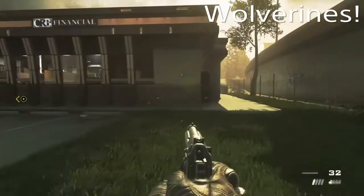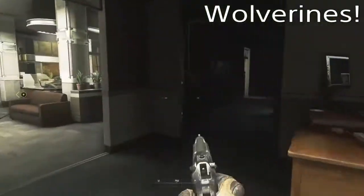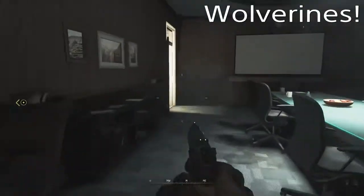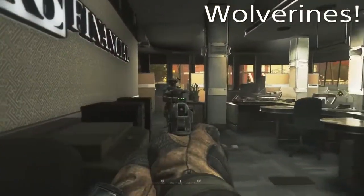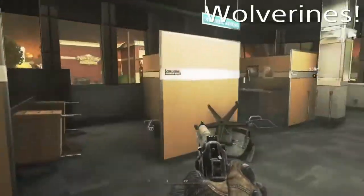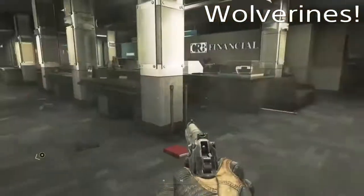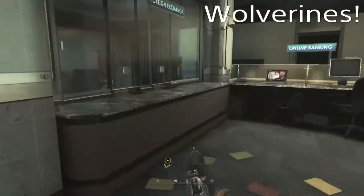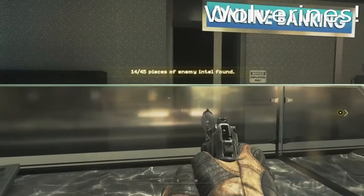The last one for Wolverines is at CRB Financial, which is the other side of Nate's — the original building. Depending on the objective this is sometimes full of enemies, but it wasn't on my run because I did all this just before I had to get the first Stinger. I'm having a lot of trouble finding it, but I do find it in the end — there is your 14th and last one for Wolverines.